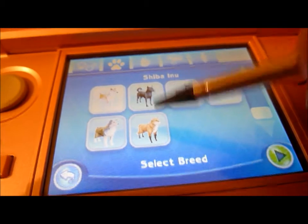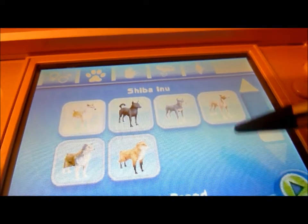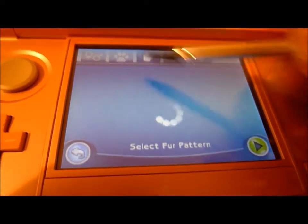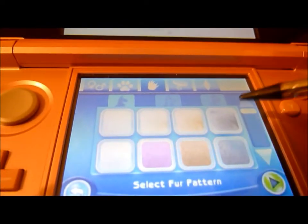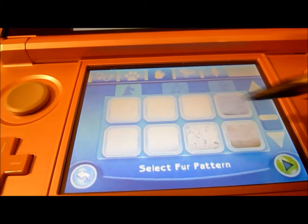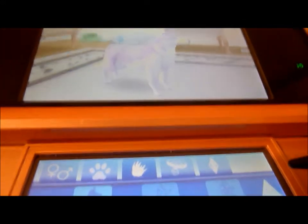A Shiba Inu — I love Shibas. And Red Fox, although it has nothing to do with a dog game, but they just included it. So let's stick to the Sheepdog, which I'm going to be using for now. You can select the fur pattern. You can even make it pink! Let's make it fun. So we'll make her pink.